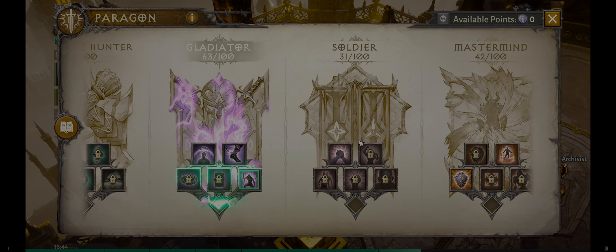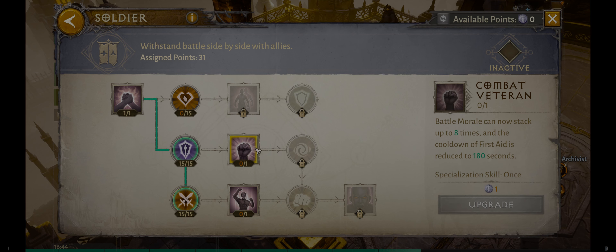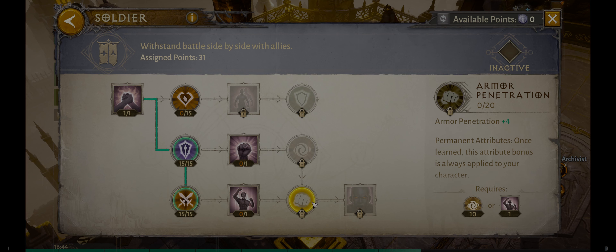Next up we have Soldier. Soldier is about having party members within a certain distance to give you benefits. As a demon hunter, I'm not always that close to party members — I'm trying to keep distance. I actually use a gem that increases damage the farther away from an enemy I am, so Soldier is not too helpful for me. I just go for damage. I could start getting life and I will get the armor penetration option soon.